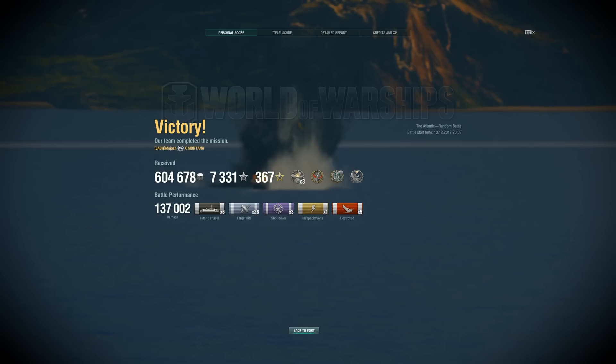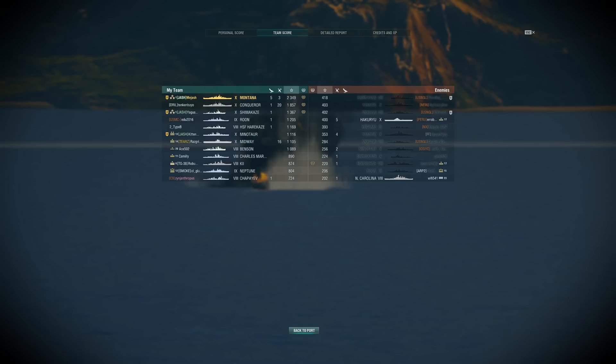Yeah, we got lucky with a couple salvos, lucky with perfect RNG dispersion, and luckily a division of Mogamis were sailing broadside. But if you use that thought process throughout all of your games playing a battleship — instead of just thinking 'that battleship's broadside, time to throw a salvo at him' — work on taking out the foundation: destroyers and cruisers. Leave those battleships for last, guys. They're going to be there for a while. They have their heals. Take out the fragile ships and you'll win more games, I promise.